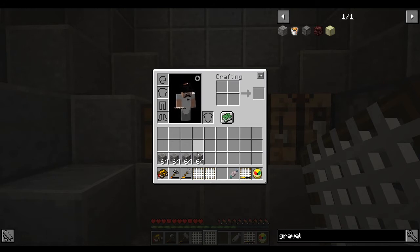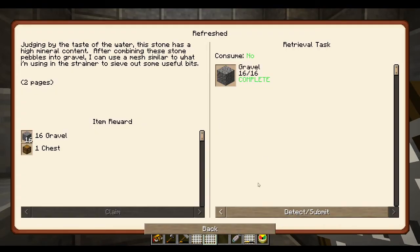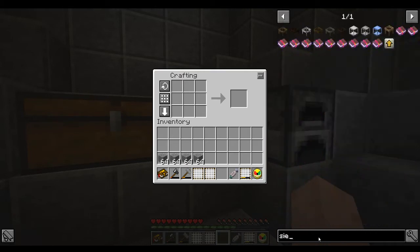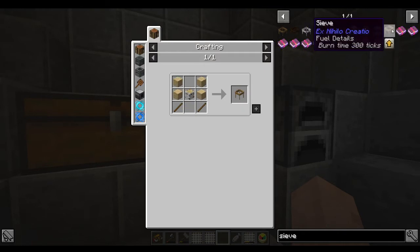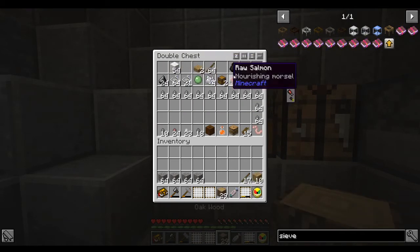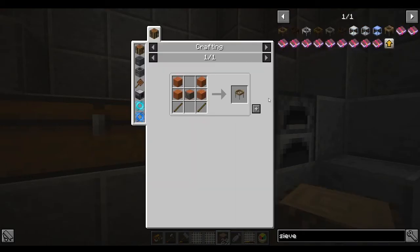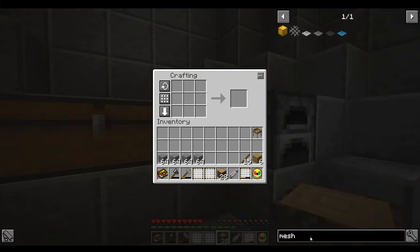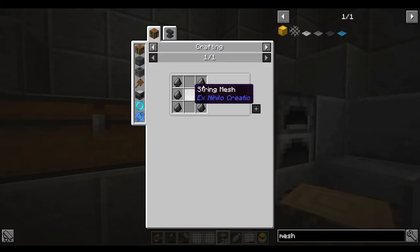We took 16 stacks of stone pebbles and turned them into four stacks of gravel - that was nice. We also need a sieve and a flint stiffened mesh. Let's look at what it takes to get a sieve from Ex Nihilo Creatio. We need a log, some planks, and some sticks. There we go, we got the sieve. For the flint stiffened mesh we need a string mesh with six flint.